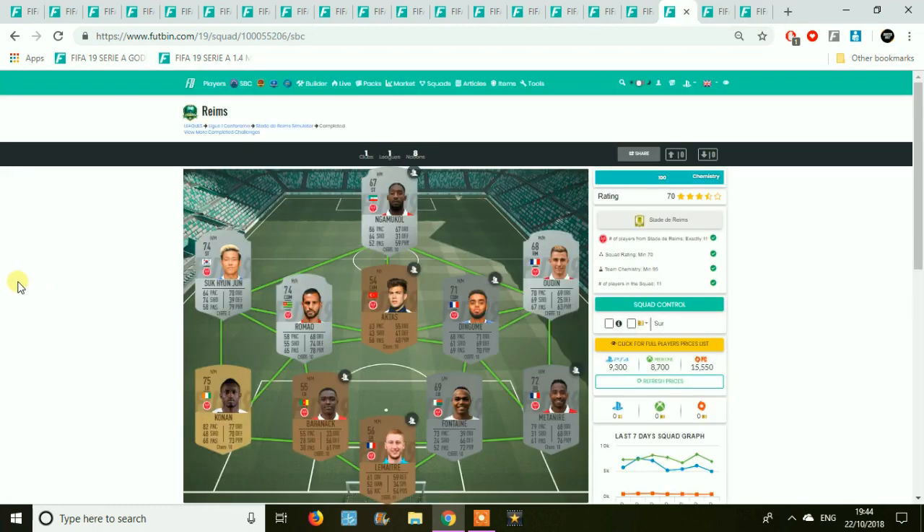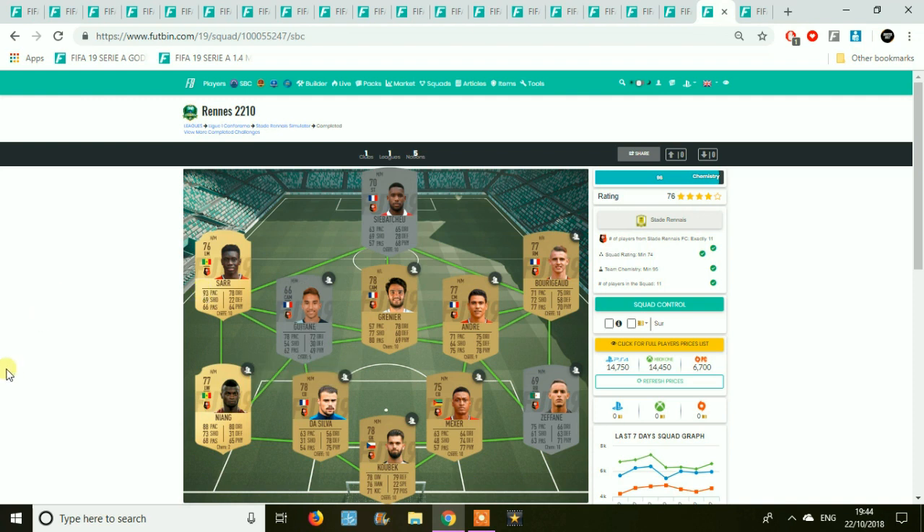We move to Stade de Reims. It's not the cheapest one to complete purely because of the amount of silvers — the right mid and certainly the right back will set you back quite a few thousand coins. The team has 8 golds so it won't be too bad overall, with a few silvers. The striker looks to be the most expensive one, and the right back might set you back a little too — you'll want to snipe these.